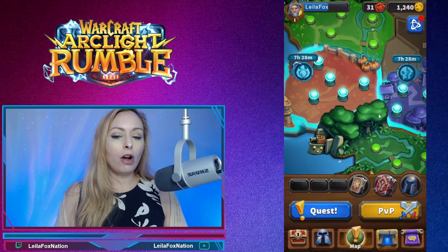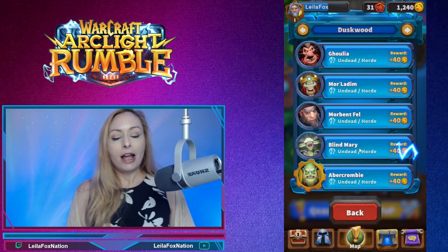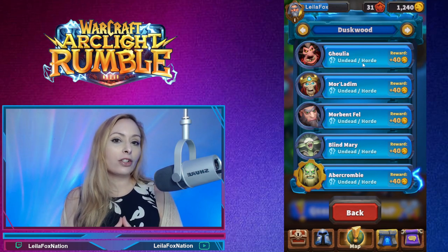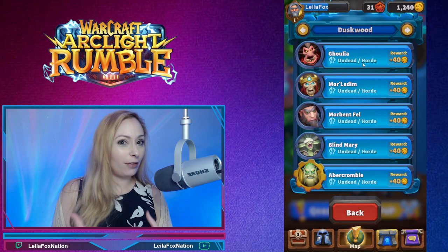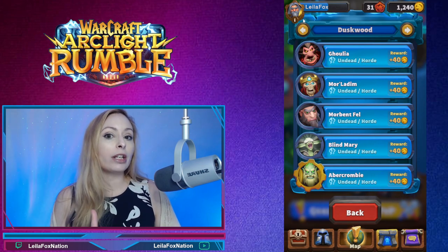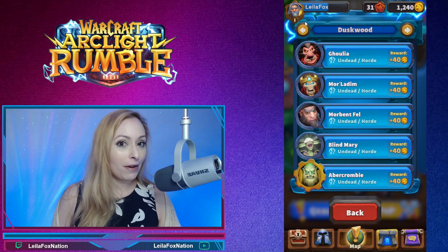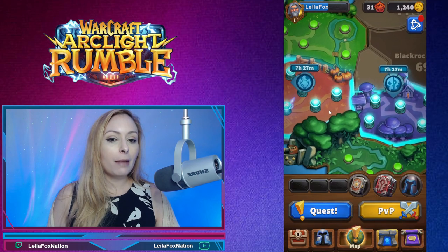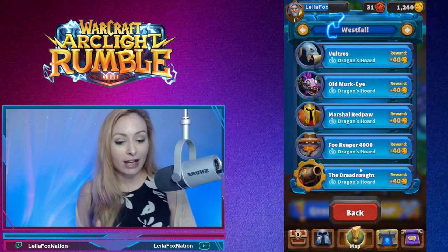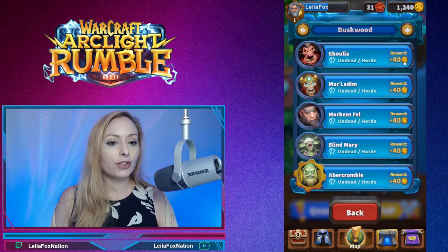Right now there are two Arc Light Surge events available: one here in Westfall and another one in Duskwood. What I want to point out is that each Arc Light Surge has its own condition — it's like a fun conditional event. For example, Duskwood says 'Undead Horde,' so you can only do that event with Undead Horde cards and leaders. Westfall is going to be Dragon's Horde, so that's a conditional as well.